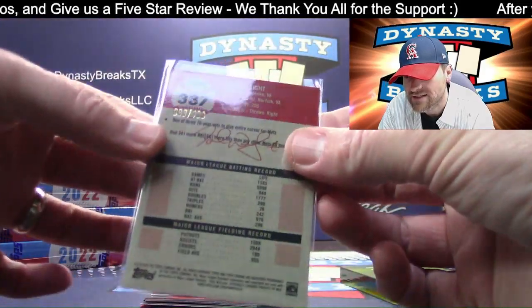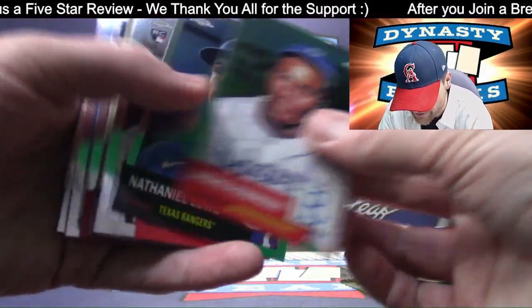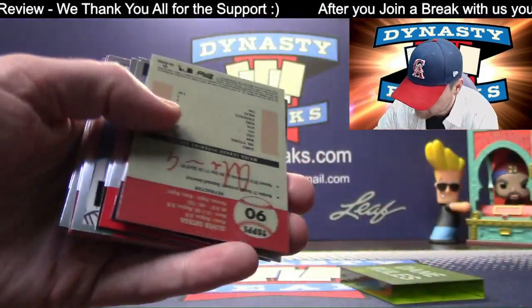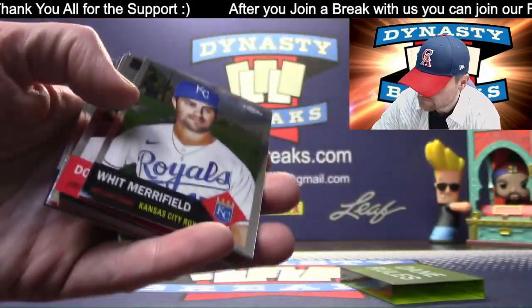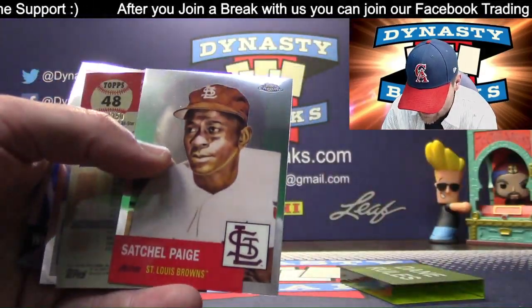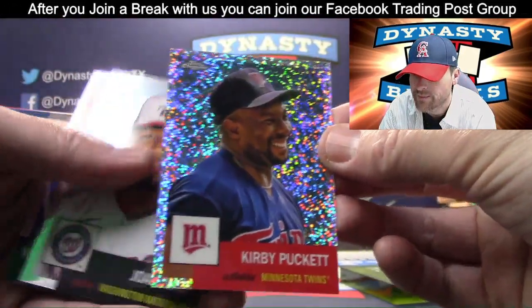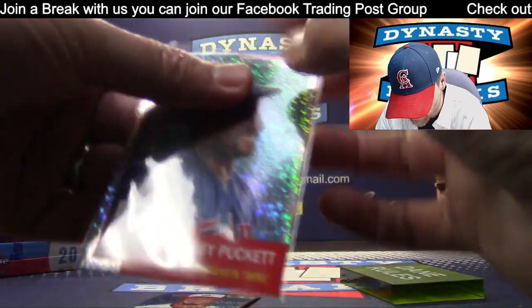I do feel like these sets are underrated, especially last year — it's the first year of this stuff. I feel like they're very underrated. People don't talk enough about this set. Really good price on this — Satchel Paige. Kirby Puckett to $150. My guy. May he rest in peace. Minnesota Twins.